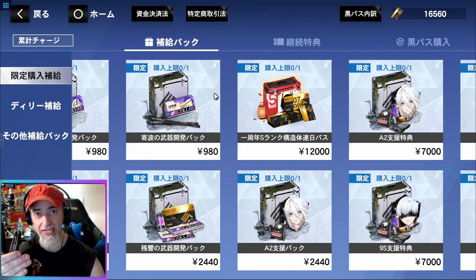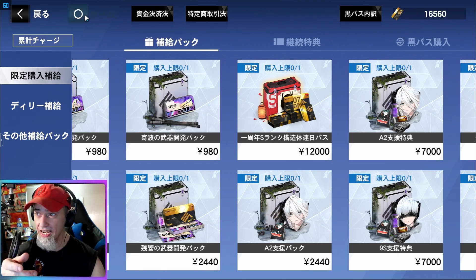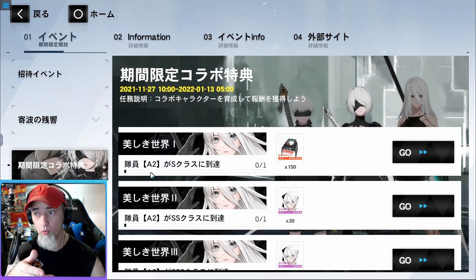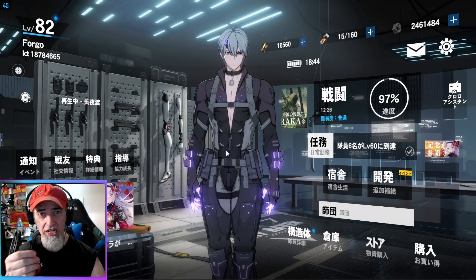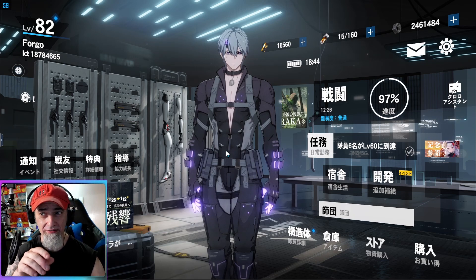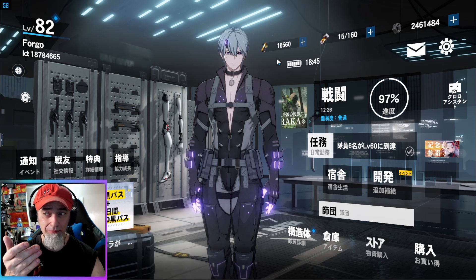If you don't have A2 at Triple S, the NieR collaboration team will not do nearly as much damage as you'd expect - they're not going to outshine Alpha and her teams. She absolutely needs Triple S to get that 70% damage reduction. I wanted to throw these ideas out and let you know that an event like this will show up and you'll be able to level up this character much cheaper than I anticipated in my original video.